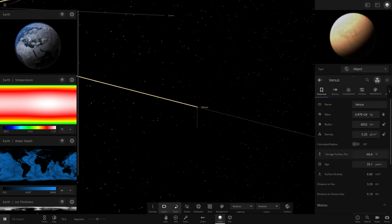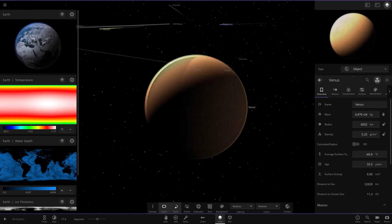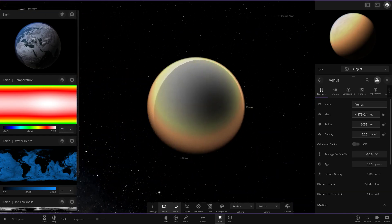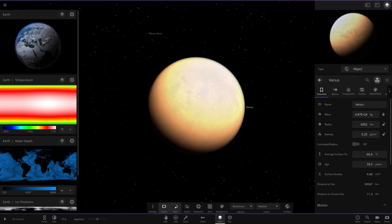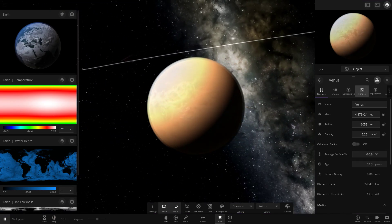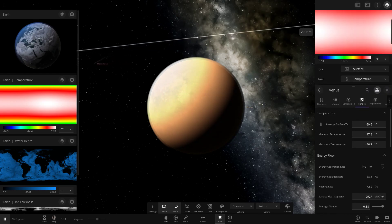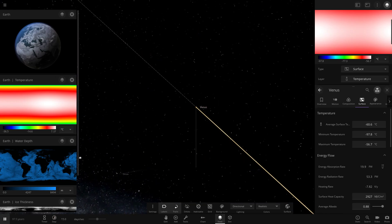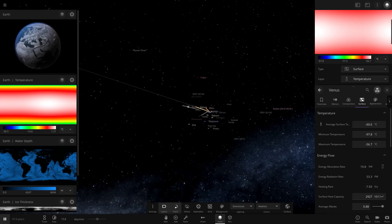Speaking of temperature — how is Venus doing? As we can see, Venus is not doing too well either, at minus 60 degrees. Realistic lighting seems very bugged at the moment — I think we've got that double-star glitch. We'll just use directional light. Venus is not doing well at all — if we go to the surface temperature view, none of it is in positive temperatures. It's all negative numbers now.